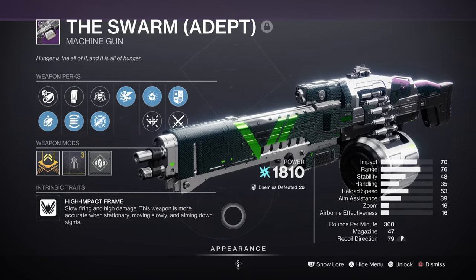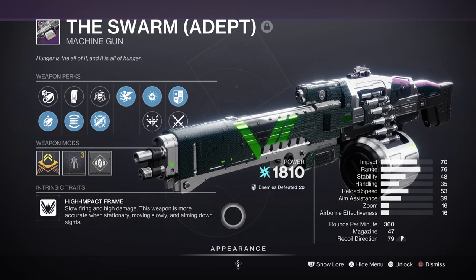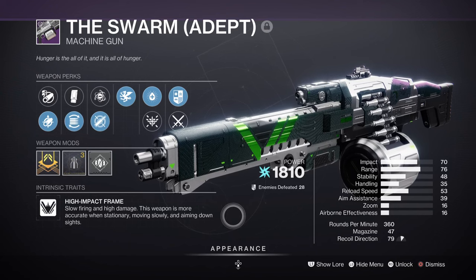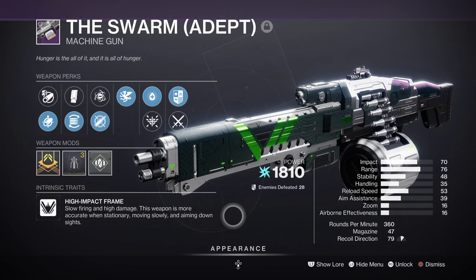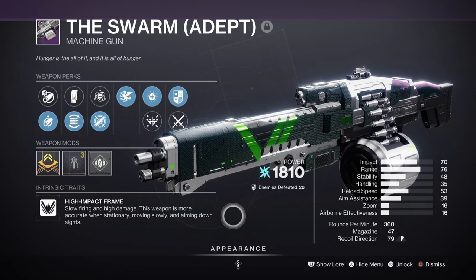For Heavy, we're running the Swarm Machine Gun Adept with Dynamic Sway Reduction and Vorpal. Suitable for majors, ultras, mini-bosses, and bosses overall, the weapon can be easily used to cover multiple angles and situations where you can't use your other weapons. An Arc Rocket Launcher like Hot Head is viable, but the Swarm suits the build more for hitting certain enemies harder.